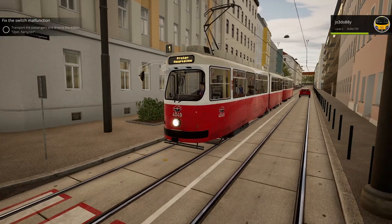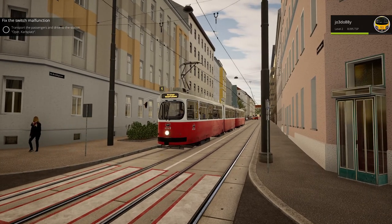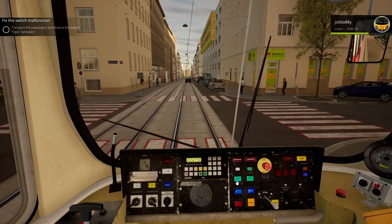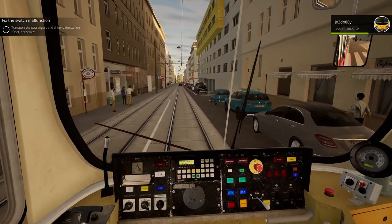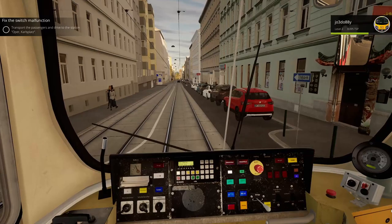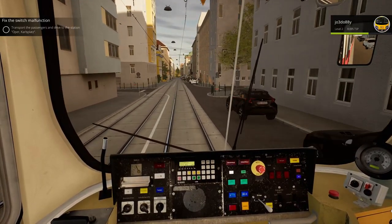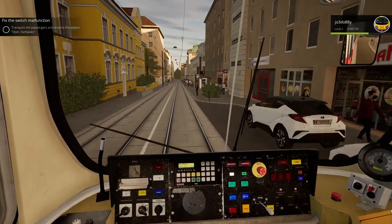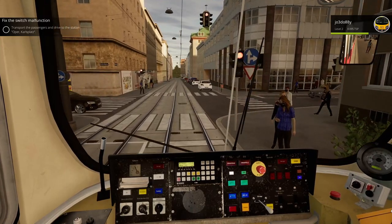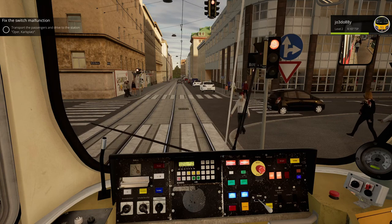Ten points — perfect stop! At 50 kilometres an hour it doesn't hang about. The only thing I worry about is actually stopping the damn thing, because unlike the Flexity it does seem a lot more heavy and cumbersome, and I do kind of worry that at some stage I'm just going to go flying through some traffic lights. But not those ones! Another 10 points, perfect stop — I feel like I'm getting this tram driving down to quite a knack.